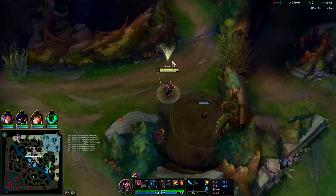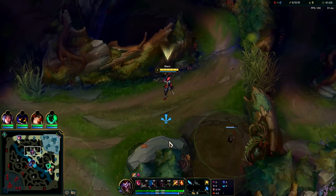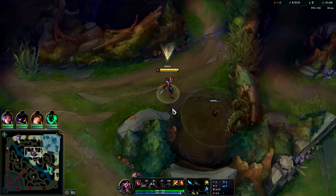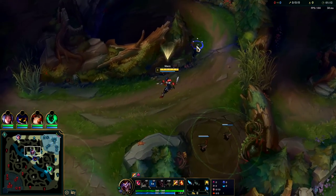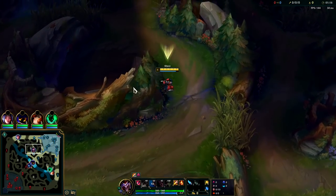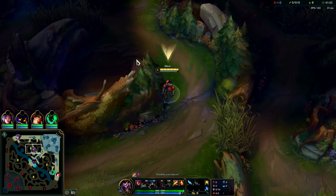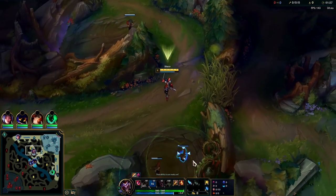We got this one down around 52-53 seconds, so a little bit later than ideal. We're gonna get two boxes on raptors and one box on red buff as well, and we shouldn't need a leash, which is nice. That lets our laners get there early so they can get lane priority and the enemies don't necessarily know where you start, because Shaco can start on blue side — doesn't have to start red side. We're gonna get the last box down right there on red buff.